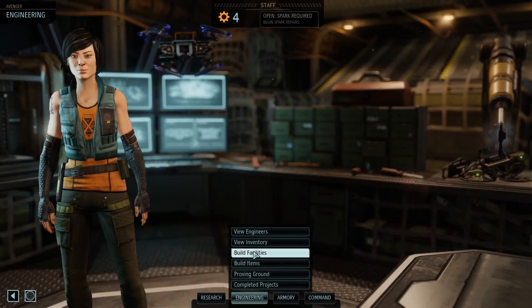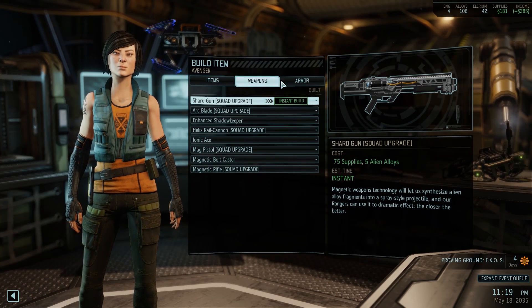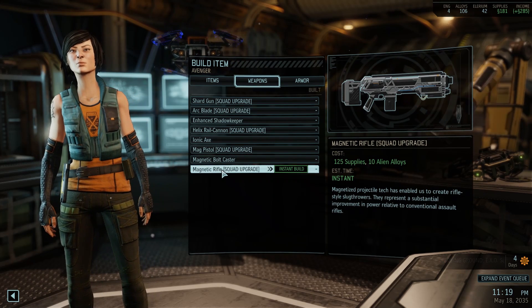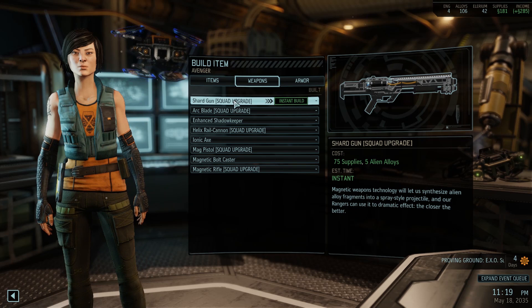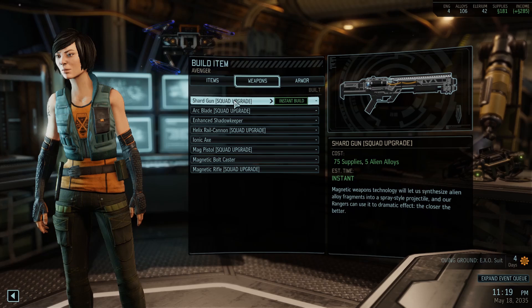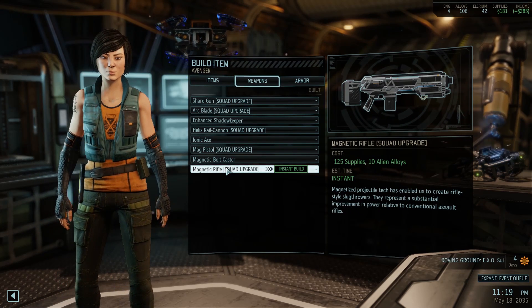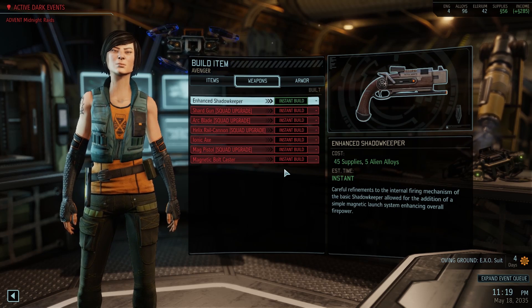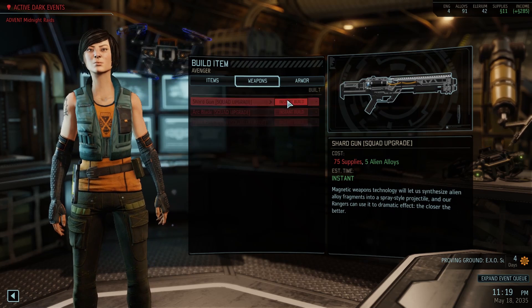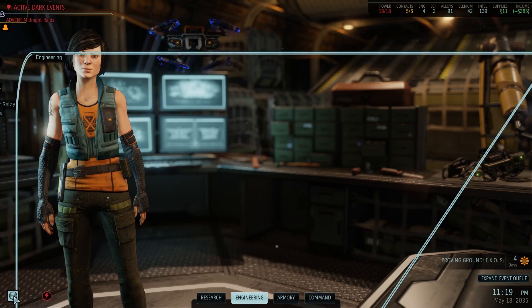I wonder if we can actually upgrade our weapons. Magnetic rifle is nice, shotgun is nice - it's for the Rangers. It does more damage. Magnetic rifle is more generic for the troops. I'm going to take that one. Let's take this - it's just a pistol, I think it's probably for the sharpshooter.